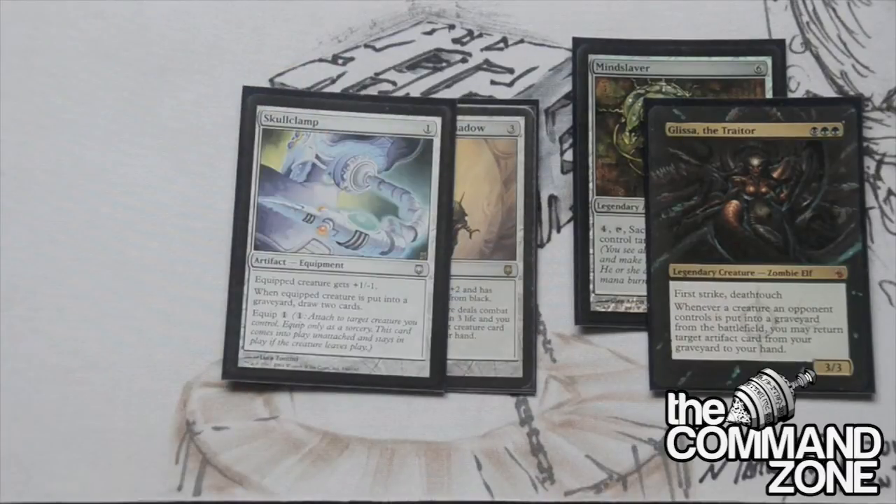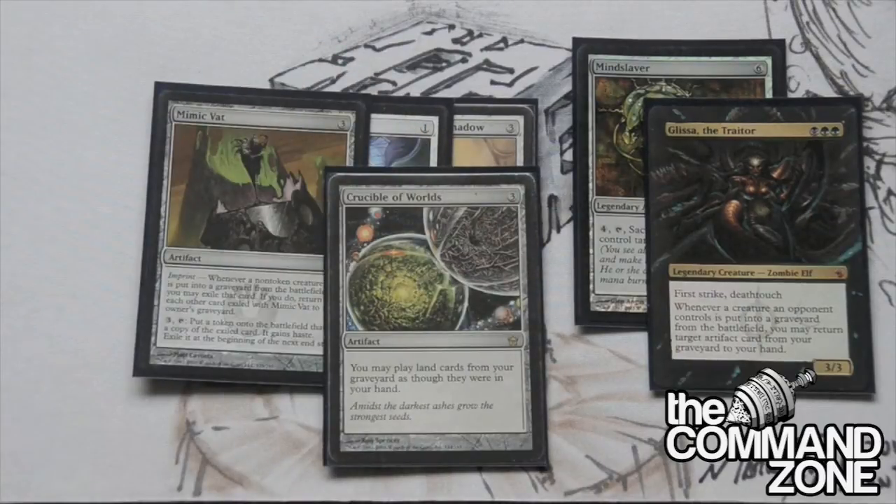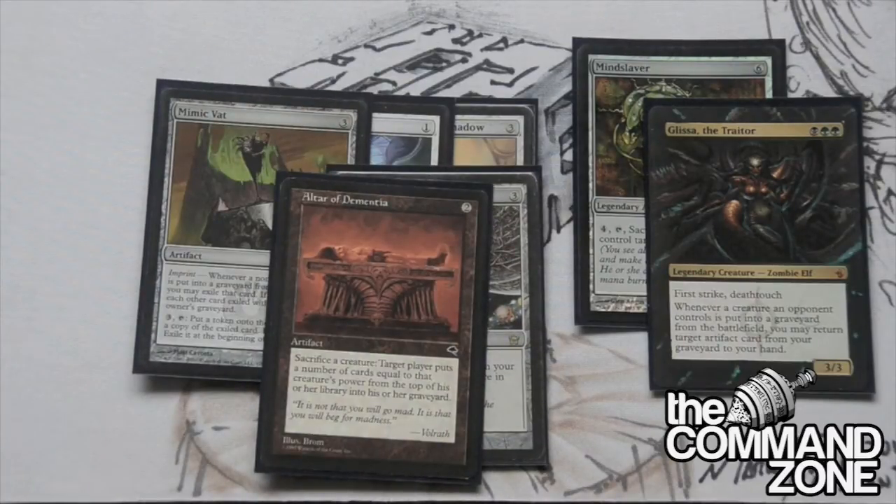Next: Skullclamp - everyone's going to play it, you've got to play it. We have Mimic Vat - very good. It's going to allow all of our creatures that die and our opponents' creatures that die to come back under our control. We have Crucible of Worlds - very nice, got to have it. We have Altar of Dementia - an interesting card. More often than not it's going to mill into our own graveyard to put more artifacts in there. We have a lot of graveyard recursion so it's not a problem, but if we have to we can Altar of Dementia our opponents as well.